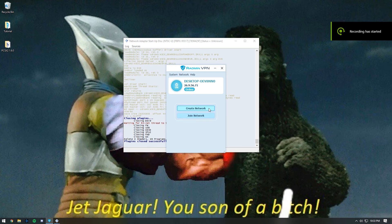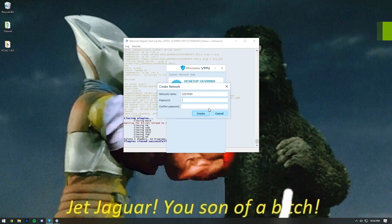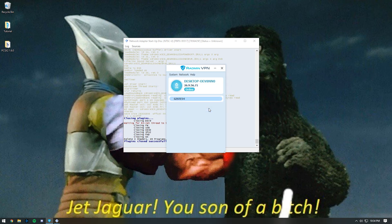The next step is to run Radman and set up a network for your friends to connect to. Run Radman and select Create Network. In the network name box, type whatever you want as your network name — in my case, I'll be naming it gzste54. Make your password whatever you want, but make sure you remember it. Once you have your network set up, have your friend — assuming they did the whole setup process as well — select Join Network in Radman VPN, and then have them type in the network name and password that you have chosen.